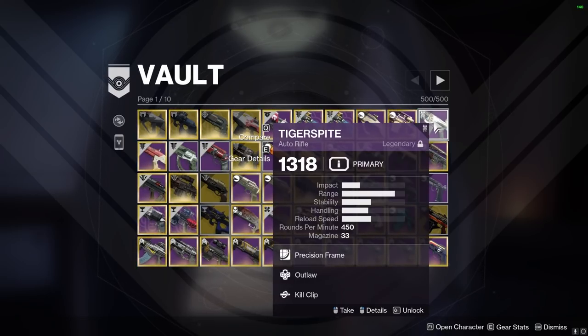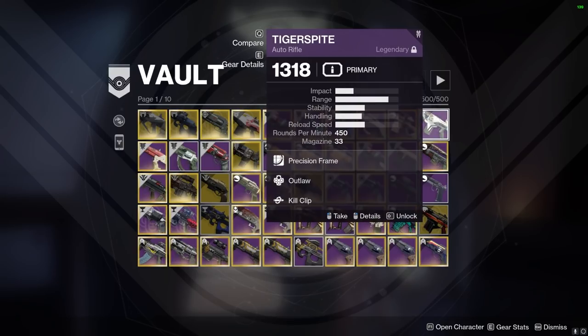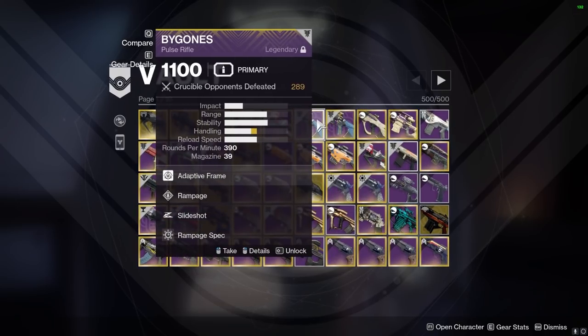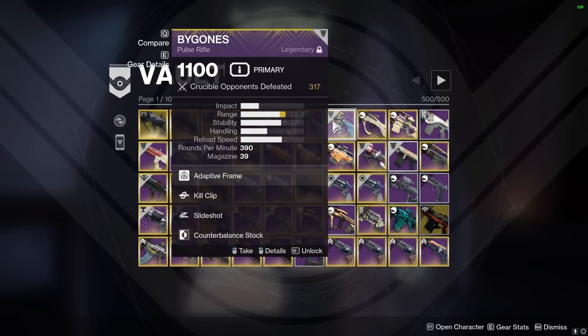Should we make it so that one person gets to veto — if one person says don't delete it? We need some safety measure. We'll keep the Tiger Spite for now but it's on the chopping block. What are the two Bygones? One is rampage slideshot and one is kill clip slideshot.